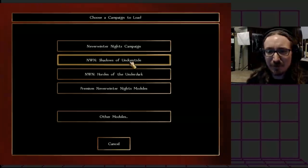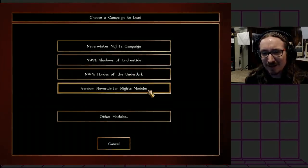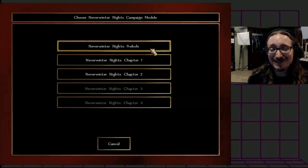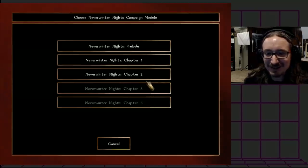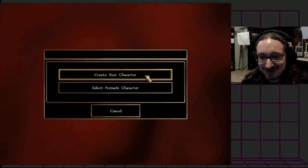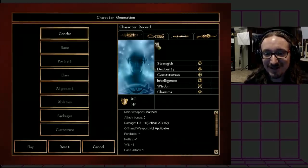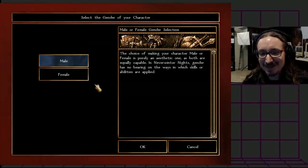We'll be doing the original campaign, which is where most of the story criticism kicks in. But you also have options like the Undead Tide and the Underdark — I think some of those are Beamdog-made campaigns. As I say, it's incredible value and I actually like the original campaign just fine. I don't remember having any criticisms of it at the time. We'll play the prelude but I won't show it — it's basically stuff you either already know or will want to find out on your own.